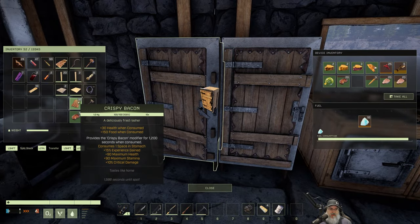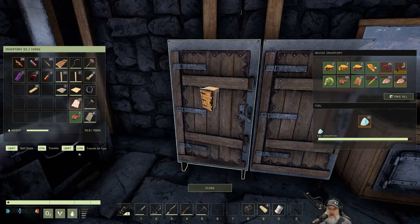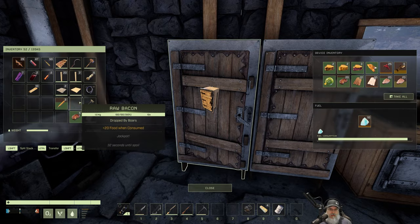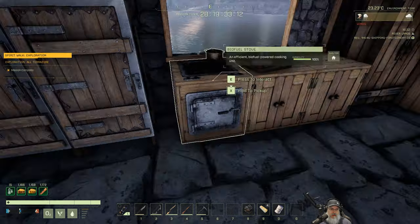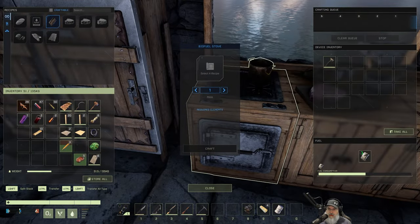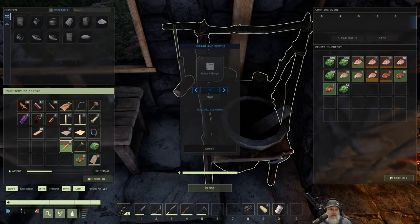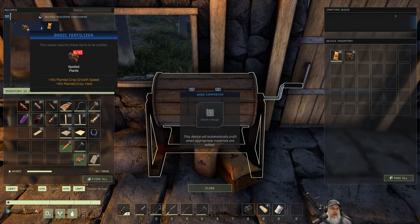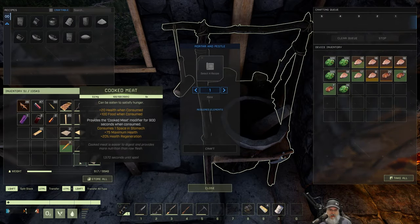We've got to get this in the fridge or it's going to go bad. Let's pull this out and pull this carrot out and put the bacon in there for now. Let's just put all this stuff in here. Basic fertilizer — it's too bad you couldn't put the rotten meat in there to make fertilizer.